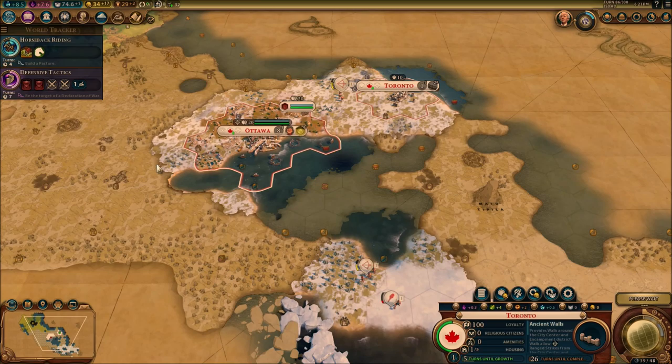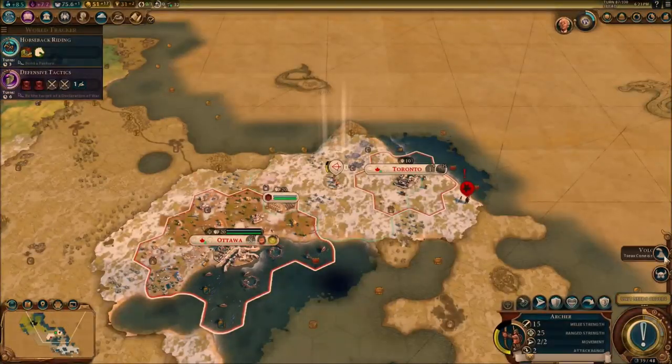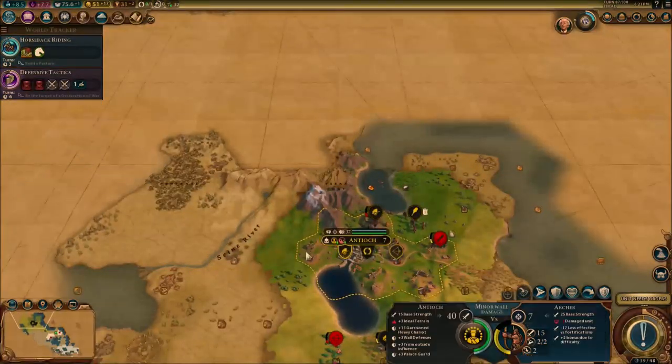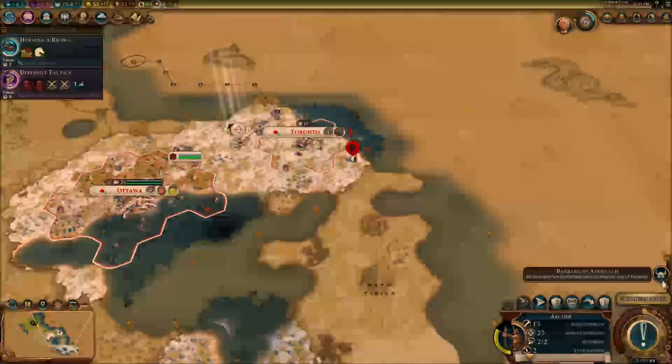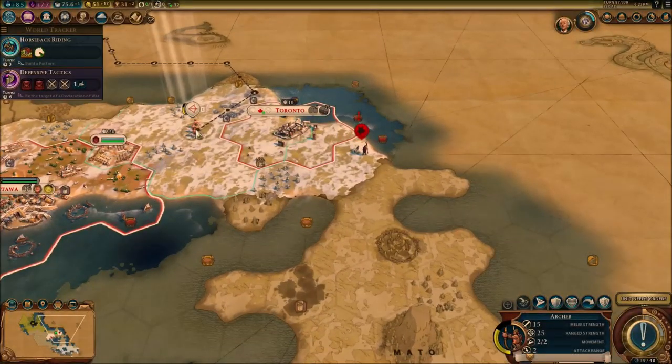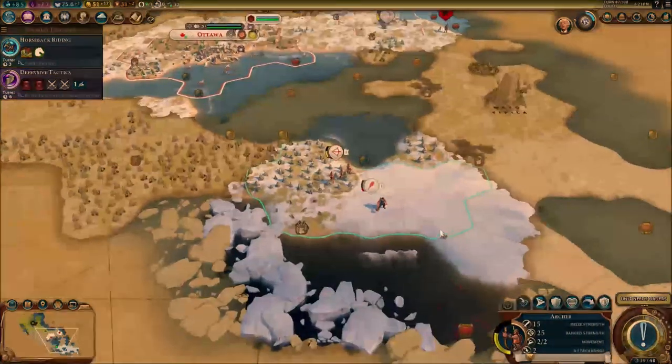I'm really loving playing this game a lot, and with the new stuff that was added too — pretty good. A volcano becomes active — that's not good. Antio is going to get destroyed in half by that volcano. Just go over here and protect our city from these barbarians.